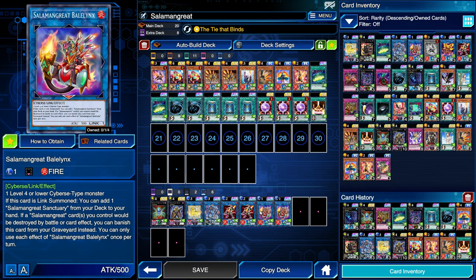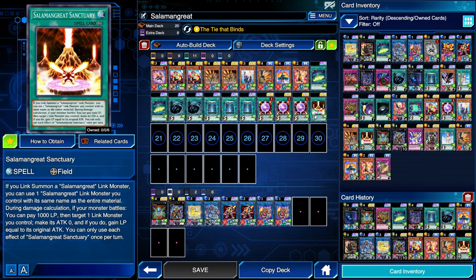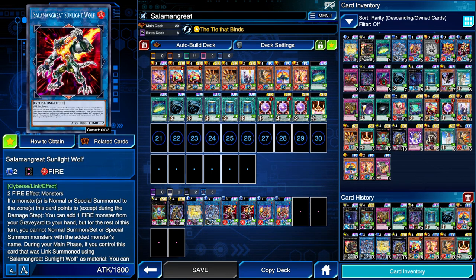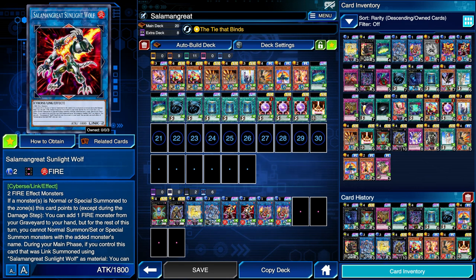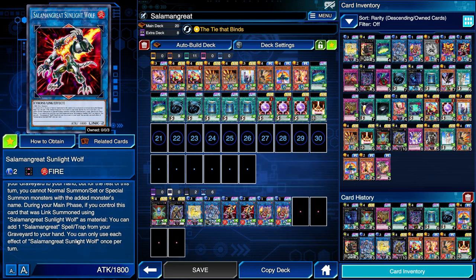First of all, we're going to go into the Link 1 using any of our monsters, then search for our field spell and play it. With Salamangreat Sunlight Wolf, it requires two Fire Effect monsters, so you cannot use your Lady Debug. If a monster is normal or special summoned to the zone that this card points to — and remember it points up and it points down — be a little wary if your opponent has Sunlight Wolf on the field, because they will be able to get free card advantage from their graveyard, adding a Fire monster to their hand. But for the rest of that turn, they cannot normal or special summon monsters with the added monster's name.